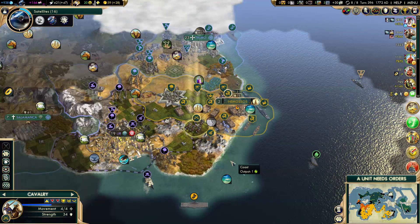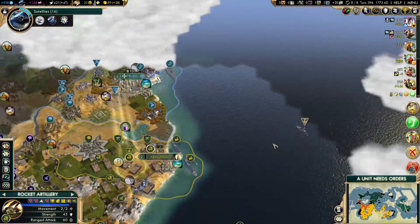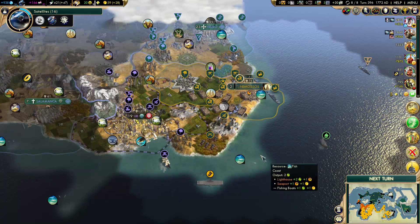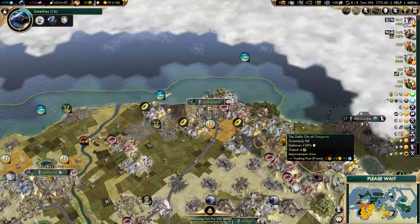I need to disembark with that rocket artillery. I need more space. The city state is really annoying — if the city state wasn't here, this would be so much easier and more convenient. I'll declare war on the next turn.